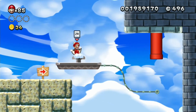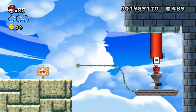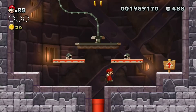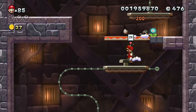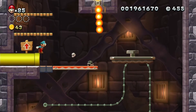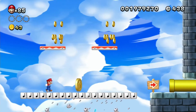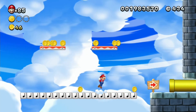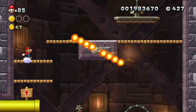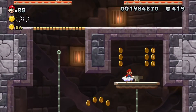Jump on these pads and use the ZR trigger function, or shake the Wii Remote, to move the platforms. Grab an ice flower and go through this pipe here. Jump up onto this pow block and the first star coin falls down. Now watch these fire bars — you've got to time it right so that you go past when they're not in your way.